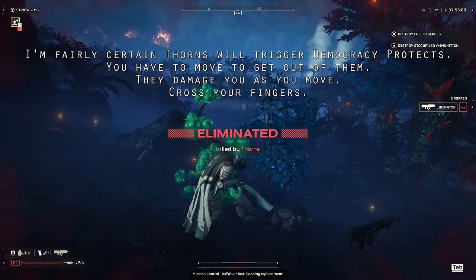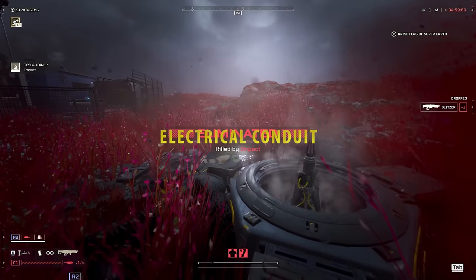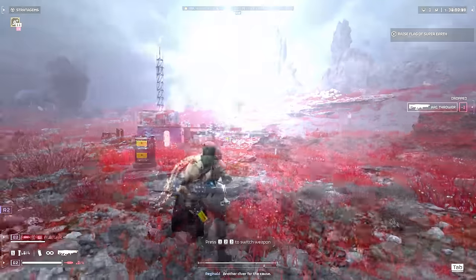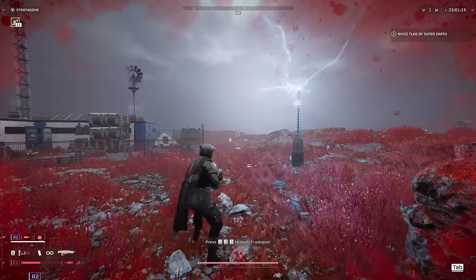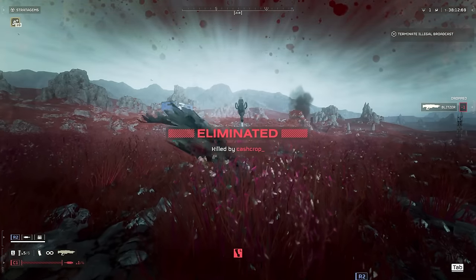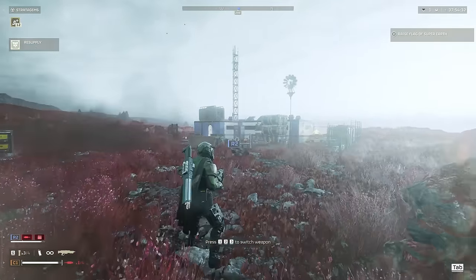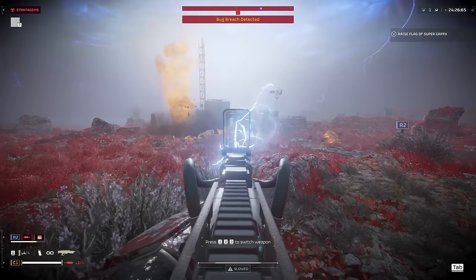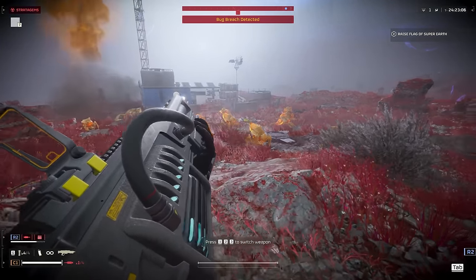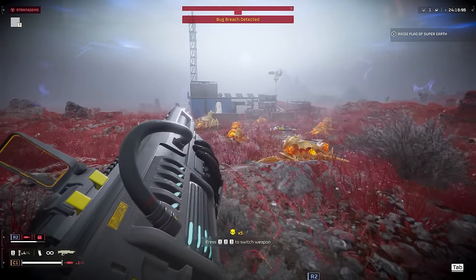The Democracy Protects passive is currently only available on medium armor. Electrical Conduit provides 95% resistance to arc damage. Now I can deploy a Tesla Tower and stand in it — stand in it yes, forever, not even close. A Tesla Tower can kill you in 4 to 5 shots, which is a lot better than the one shot it is without this armor. Both the Arc Thrower and Blitzer can one-shot you without this passive; with it, you take just a sliver of health damage. I am not aware of any enemies currently in the game that do arc damage. What are your thoughts on the Electrical Conduit passive's current usefulness?